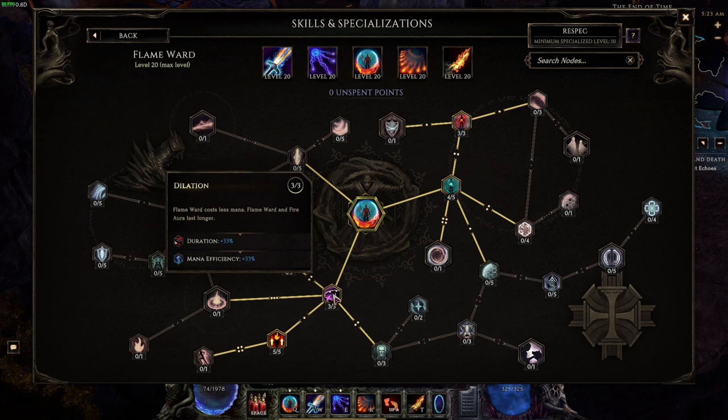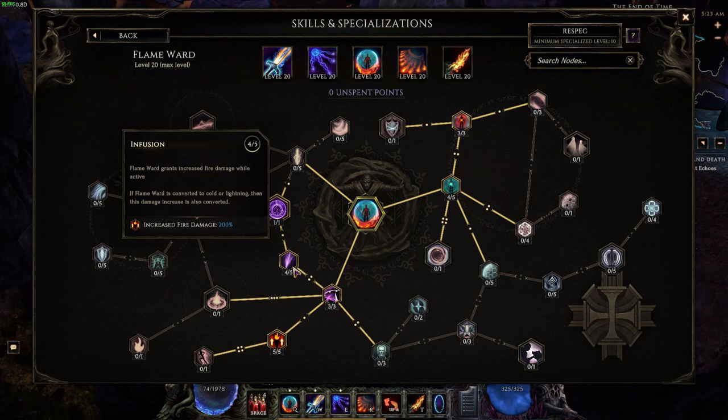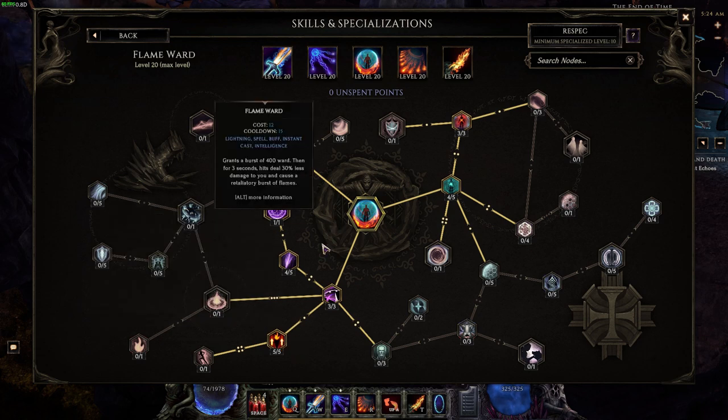On the damage side, three points in Dilation give increased duration and better mana efficiency. Five points in Through Flames give 10 added fire damage converted to lightning, and four points in Infusion give 200% increased fire damage also converted to lightning with one point in Lightning Ward — so 200% increased lightning damage and 10 added lightning damage. You can see how when Enchant Weapon, Static, and Flame Ward all time up together — with all that added lightning from each — you get such big hits.